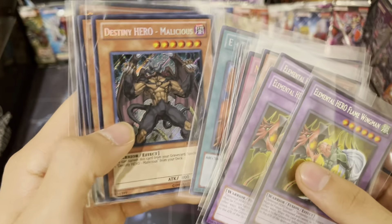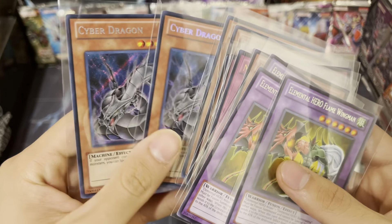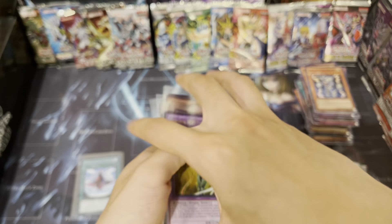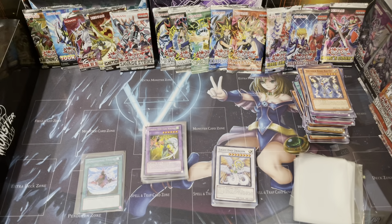The cards I set apart that I liked: a playset of Flame Wingmen, one DD Crow - I wish we would've got more - four Macro Cosmos, four D-Prisons, one Super Poly, and a playset of Emergency Calls - that's all you need. Two Destiny Hero Malicious which is all you need. Unfortunately we only got two Cyber Dragons, but I think we did pretty good. We're only missing one card we wanted which was another Cyber Dragon, and I actually have one already from this set so that'll complete the playset.